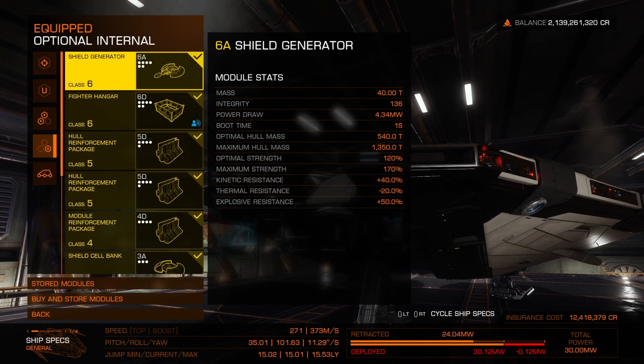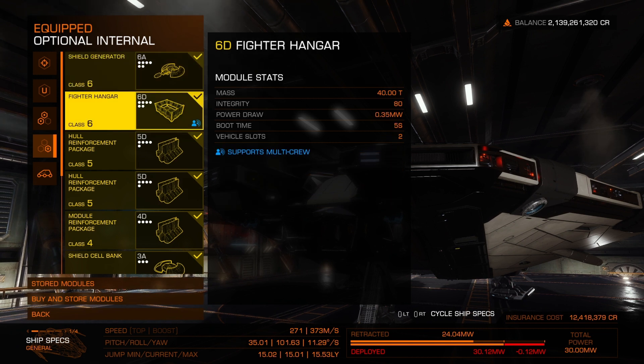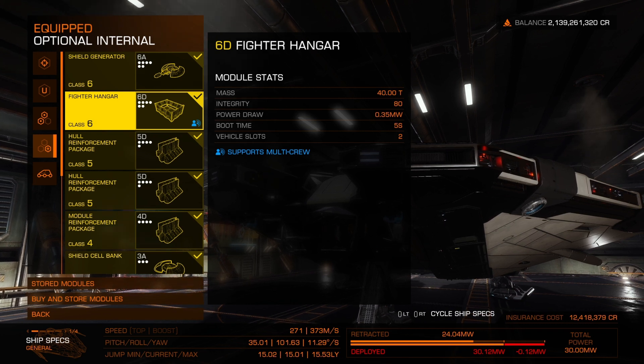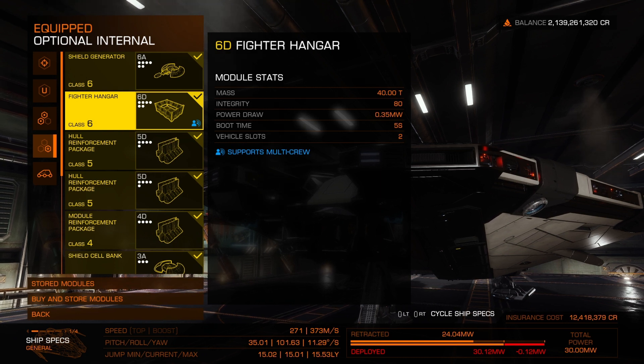We get down into our optional internals. This is where you can start to have the most fun and really have your signature for your ship. For me, it is the shield generator in that top tier slot of class 6, and then I'm a huge fan of the fighter hangar. I love having a friend pop in with me and an NPC fighter. I've had the same fighter with me this entire time and she is fantastic. That's why I really like this ship — it can do all the things my Fertilands can do, it can touch on the Anaconda stuff. It's a great all-rounder, and that's why it's my daily driver. It does it all, and it does it all really well — it can jump, it can fight, I can pull out another ship.